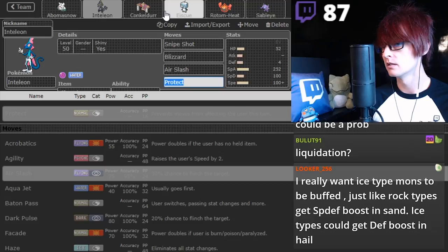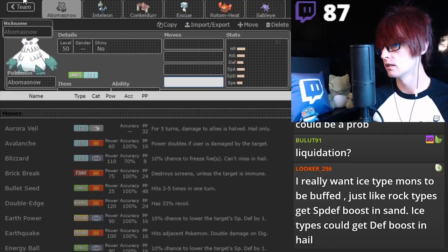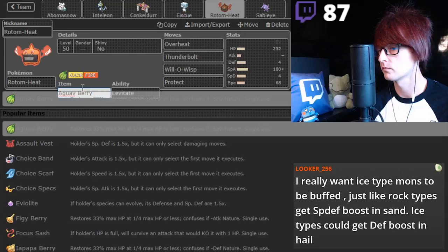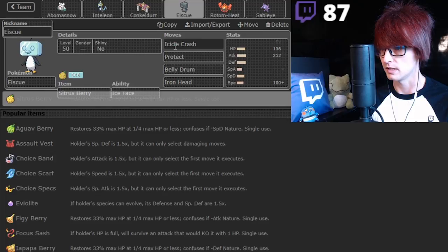I'm going to mess with your Inteleon moveset. I'm going to show you something super sick. What's the move? Where's this thing? Does it get any of those moves that I'm looking for exactly? I'm going to mess with your team a lot. I'm so sorry. But this is going to be a really cool team. We need Protect. We need Belly Drum. We need Icicle Crash. What other move?